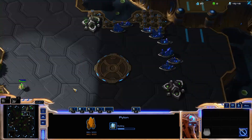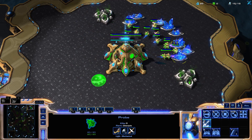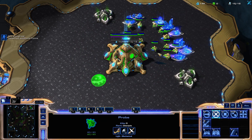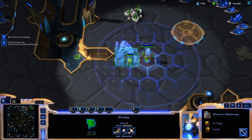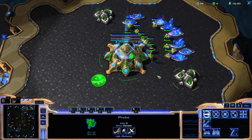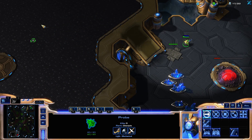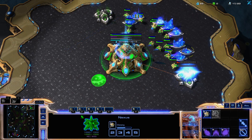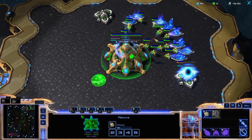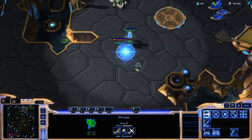The probe should arrive a little later than a 16 hatch, which is the main reason you want to go 16 hatch. Our probe is arriving at about 49-50 seconds, so as long as you get your hatch down before then, you won't get hatch blocked — unless they scout right at the beginning of the game. But in that case there's no way to stop it, so you'll just have to take your third base.